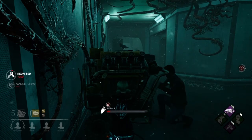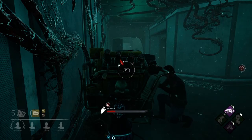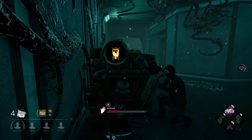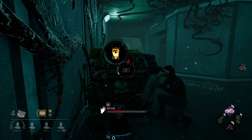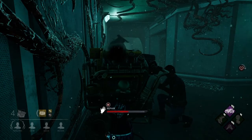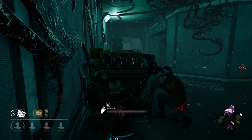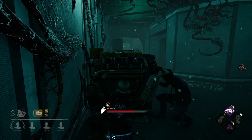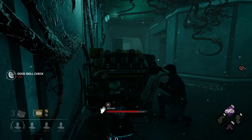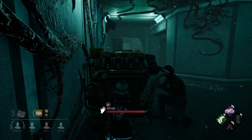I've also got Streetwise that increases item efficiency. The last perk — I forgot the name for a second — it's called Resilience. It increases one of your stats for gen repair, healing, survival, and exit gate open speeds when you're injured. It's a really good perk to have.